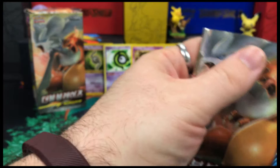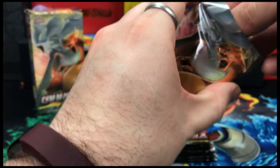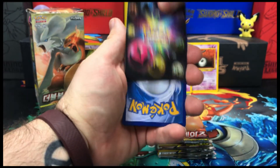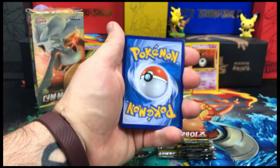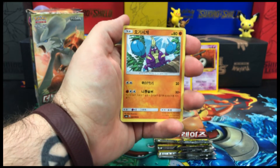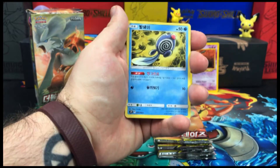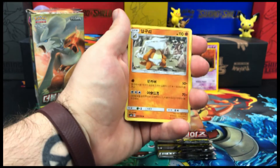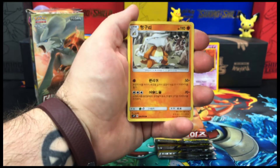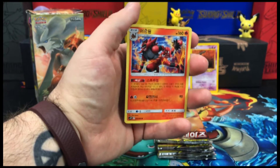Next up. There's that promo — we've got Eevee on that one. I don't remember that one's name. Poliwag. Marowak, looks like. Team Rocket is about to attack. And we have Incineroar, uncommon on the end.